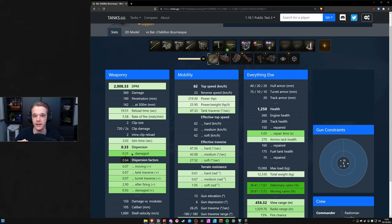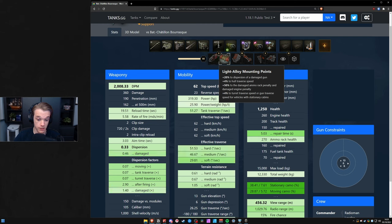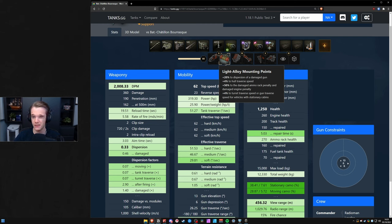Maybe one day they'll fix it, and if that happens it might actually be better to choose the right-hand field mod on some tanks because the Barask is already quite slow. Only really choose the right if you really want it to turn a little bit faster, since the Barask does turn like a boat.